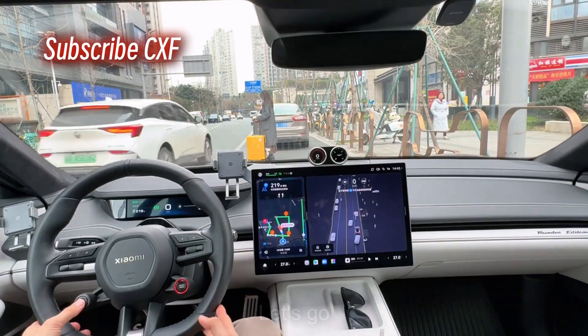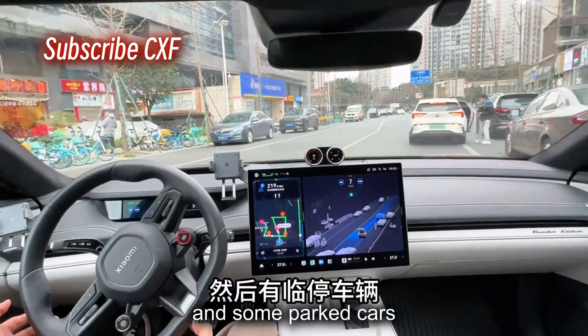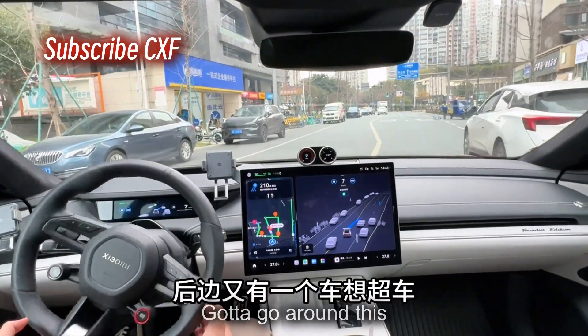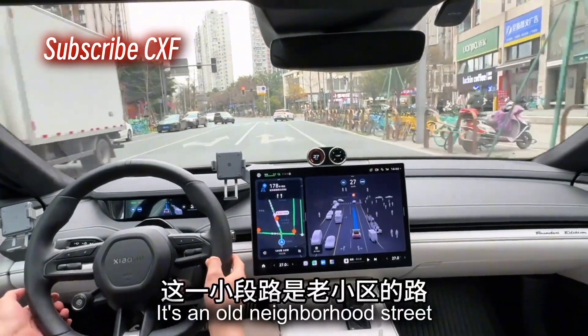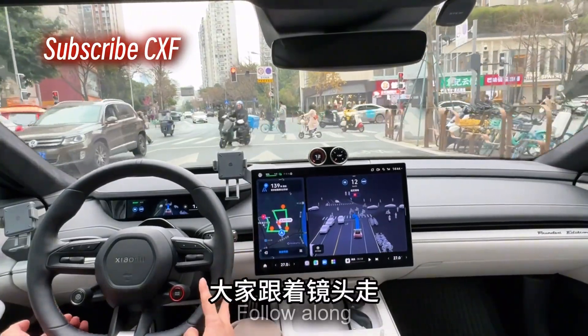Smart drive — let's go. Smart driving is... girl up ahead and some parked cars. This is Xiaomi's end-to-end full-scene smart driving. You gotta go around this, and there's a car trying to pass. This is pretty complex. So we picked this road — it's an old neighborhood street. We're gonna drive it for you, show you how crazy it is. Follow along.